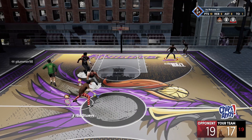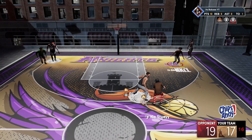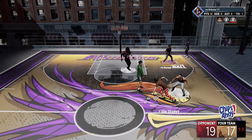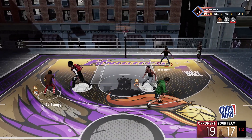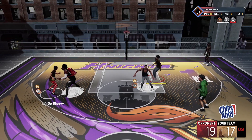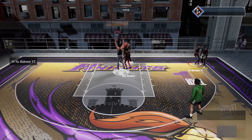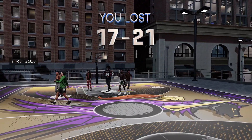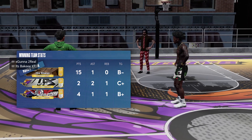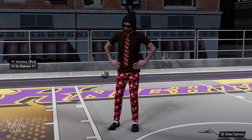You can see Plumber doing the peekaboo method trying to get a steal. I kept telling him you can't rip these little quick dudes — you just have to stay in front of them as best as possible. We just didn't get the benefit of the doubt. 2K cheese at the end of the day. When they run into the big, nothing happens — 99 strength — and then Plumber gets a bad animation with 76 block and we end up losing. But those are the two ways to guard the pick and roll: the switch method and the peekaboo method. Practice those, learn them, and get better.